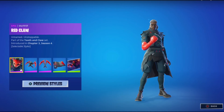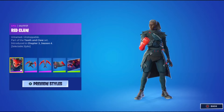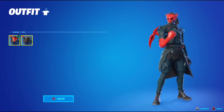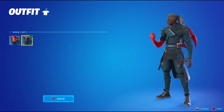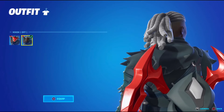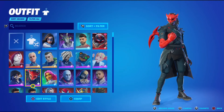Coming in at number two with a big jump — a 34% approval rating — is Red Claw. Red Claw is the October 2022 Crew Pack skin, and to me it is just so bland and boring. There's nothing exciting about it. You can see this trend with most of the skins on this list: they just look boring. You're paying a lot of money, you want something over-the-top, and Red Claw is not that at all. It is mundane and I totally see why it's ranked so low.